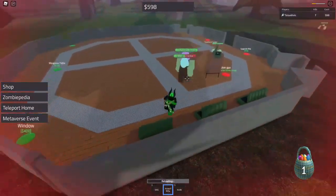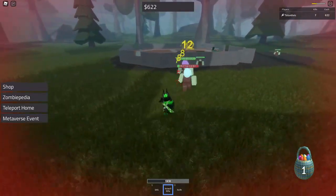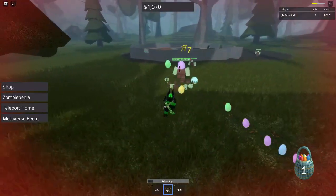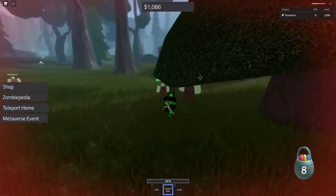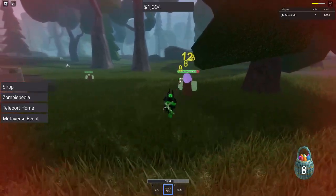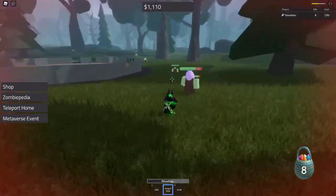We need to reload, and those are some pretty big zombies right there. They can jump over the walls — that is not a good thing. Actually, we don't need to kill 100 if we kill the big ones. They have multiple eggs, so we can just kill big ones and they're gonna give a lot more.